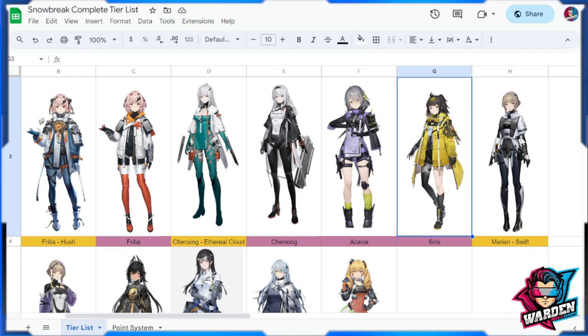Next up is Series — probably the best or second-best support at this point, especially compared to Yao for healing. She offers impressive support with a hefty shield from her support skill, a good damage reduction kit for her standard and ultimate skills, and can also serve as a decent secondary DPS.